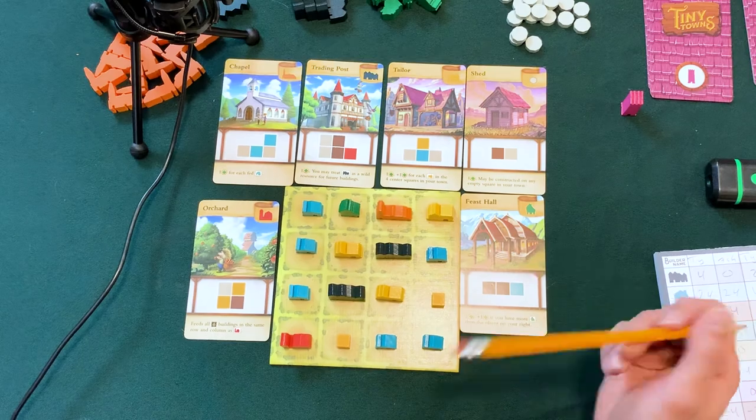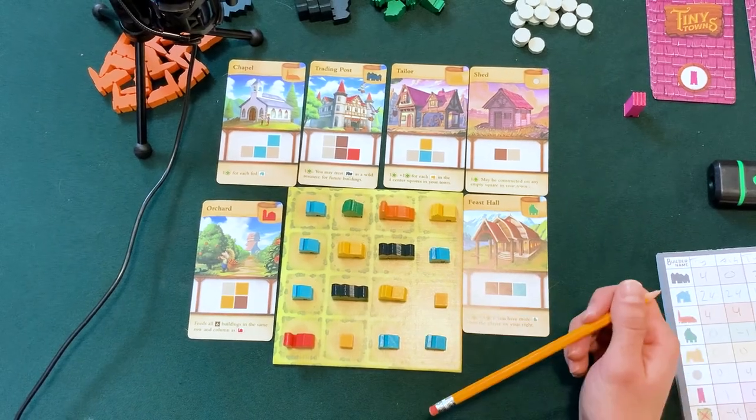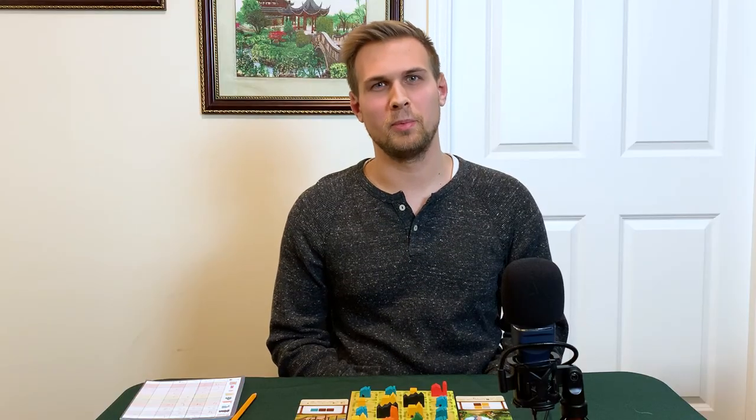At the end of the game, I had this corner over here, but because of this trading post I was able to just fill in some buildings and get more points. The chapel gives one point for each fed cottage. This was just a really cool build because of all the ways I kept claiming grays and turning the opponent. And look — I didn't even build a monument for this one.